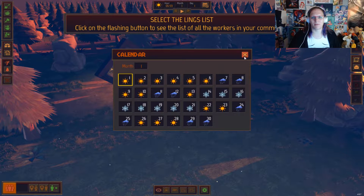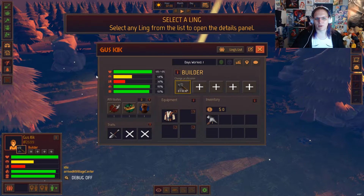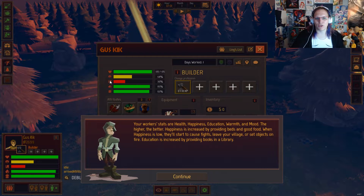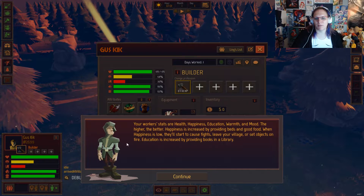Let's look closely at your worker. Select the lings list. Gus Kick. Can I rename these people? Any resources dropped on the ground, including the food, set as a priority. If not a priority, then they will gather the nearest resource. Let's click on your worker. Worker's health status. Wow, you're dumb. You're like dumb and unhappy — about being dumb. Increase by providing beds and food. When happiness is low, they'll start to cause fights.